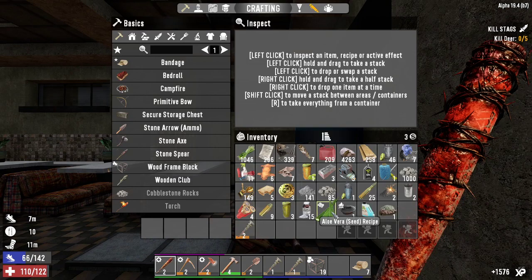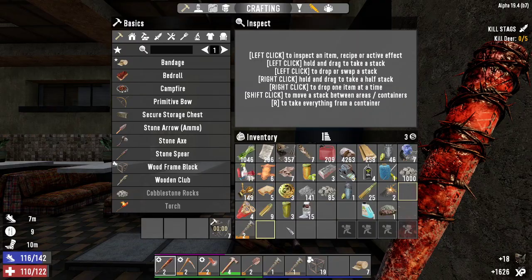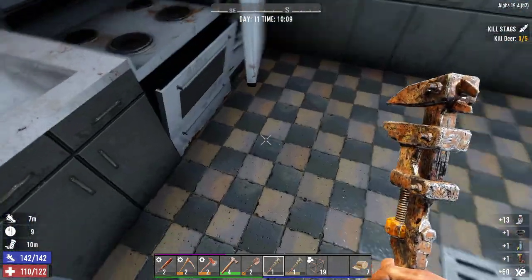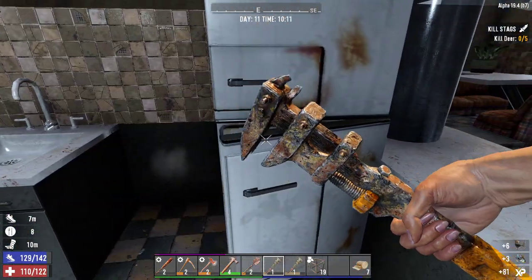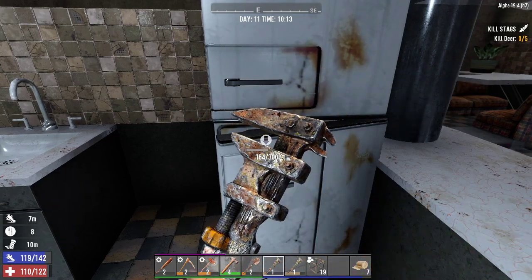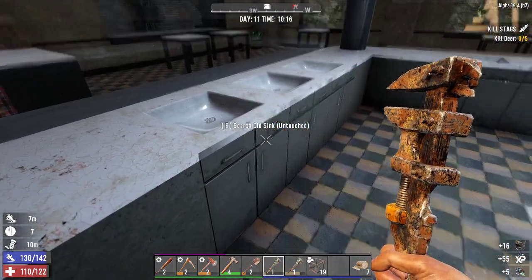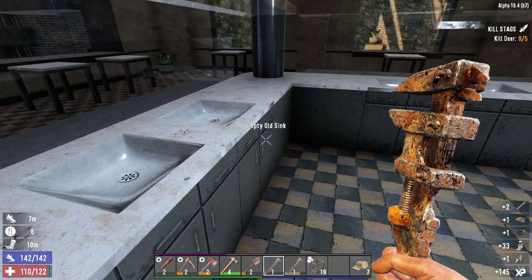We got a cooking pot, some aloe vera, a couple of cans - nothing really that exciting. But we'll give this place a good old search. This is damaged so we'll take it apart and this one as well. This takes a while to take apart - suspect that's down to the level of the wrench, it doesn't do the damage that the bigger wrenches do.